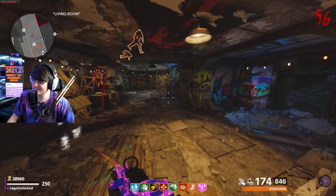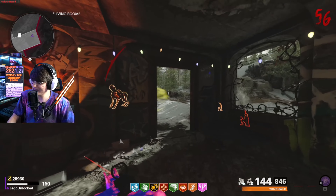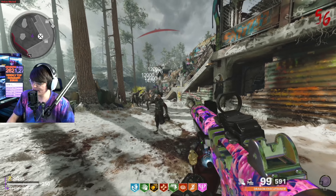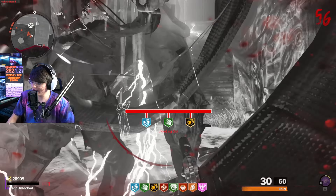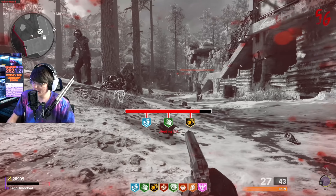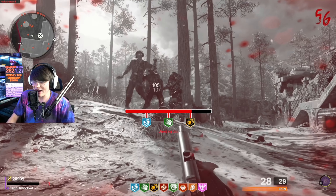With 174 bullets in the clip, I think the FFAR has a little bit higher DPS, but the hip fire is not as good. Look at the hip fire with the FFAR — it's good, but it's not as good as the Dragon Executioner's hip fire. This is why I don't like talking and playing — usually when I'm talking I just walk right into corners like a complete idiot.